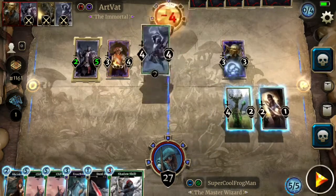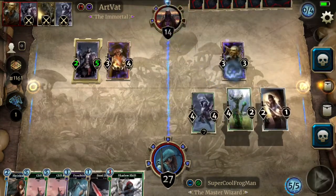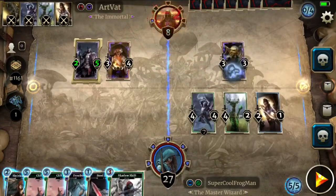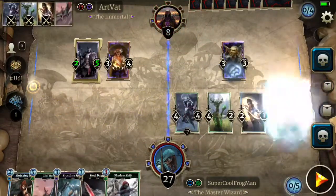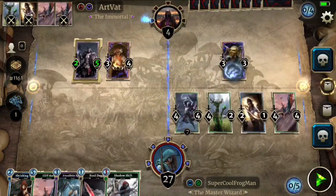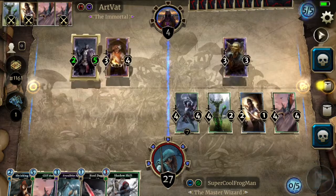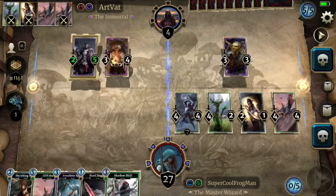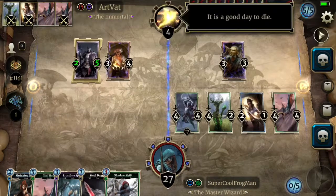Go ahead and go face with a little cliff racer. Pretty much what we're doing here is putting ourselves in a scenario to go lethal next turn with our other cliff racer, even if they kill the mournhold trader and get guards. And yeah, there we go.